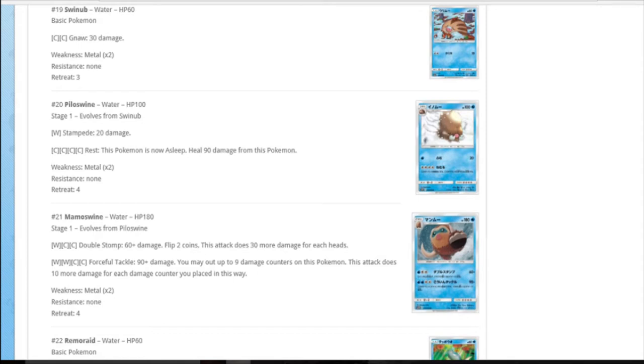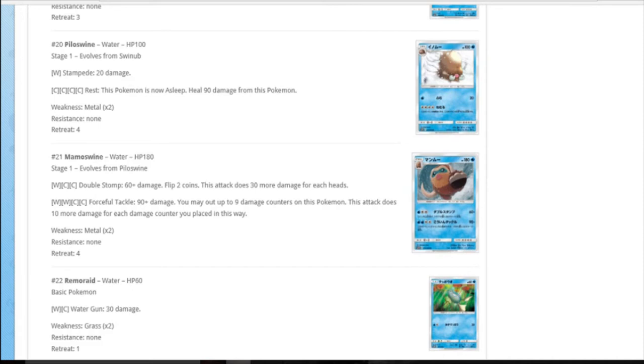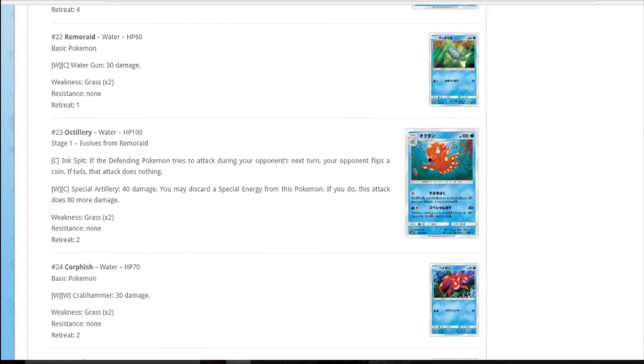Swinub, Piloswine, Mamoswine. The other two just evolve. DCE on Swinub for 30, that's not bad on a basic with 60 HP - it's got three retreat, just don't retreat it. Piloswine's Rest: four colourless, heal 90 damage from it - but Gyarados smacks it for 120 and it's asleep anyway. Mamoswine has 180 HP. Double Stomp: 60 damage, 30 more for every head after two coin flips. Its second attack lets you put up to nine damage counters on this Pokemon to deal 10 more for each - so you can half kill it to do 180 for four. That's a rare slot wasted.